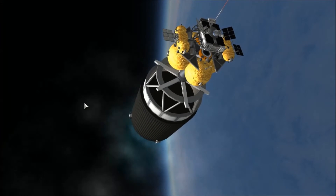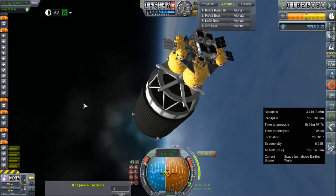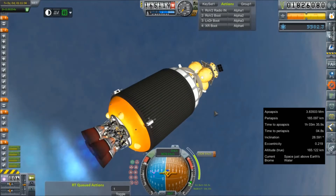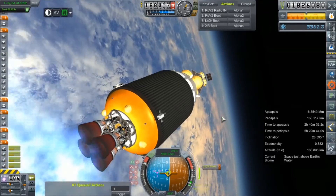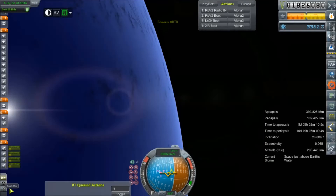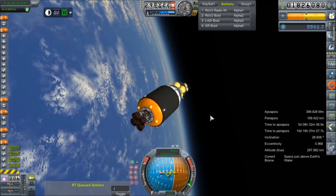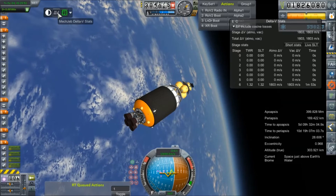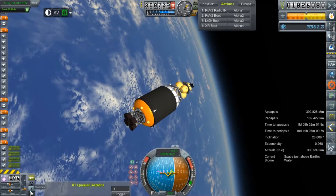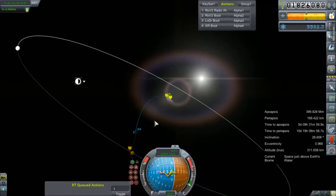We're going to go ahead and speed through this burn. I'm just kind of admiring the view here, as I'm often prone to do. Enough of the rambling — let's just go ahead and get this underway. Our periapsis is not ideal. Currently, before accounting for boil-off, we have 1800 meters per second left in this stage that we can play with. I'm going to play with it by smashing it into the moon once we get there.